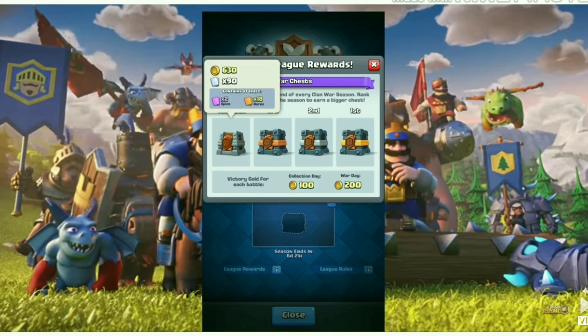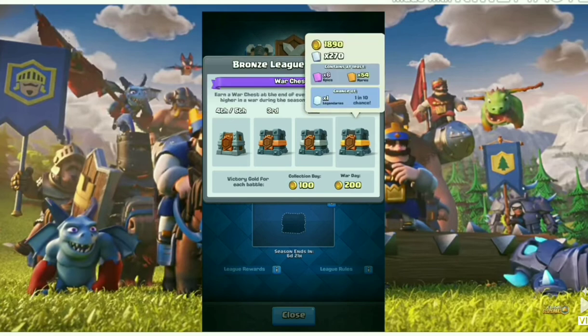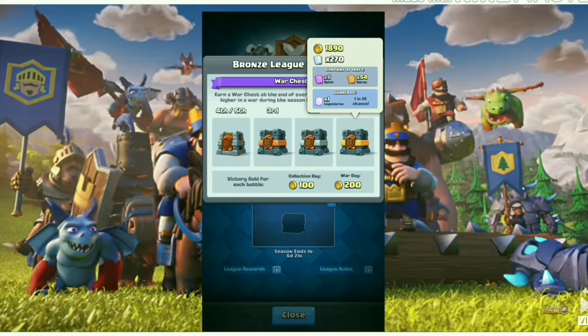If you came fourth or fifth it's still a good reward, but not as good as first place, which contains almost 1.8k gold, 270 common cards, 6 epics, and at least 54 rares. With a 1-in-10 chance you can get a legendary card, meaning if you open 10 chests you will definitely get at least one legendary card.